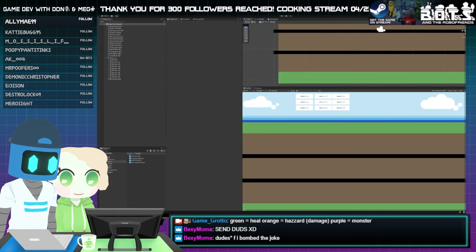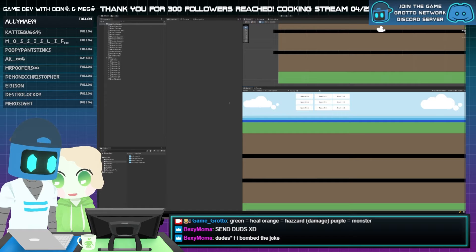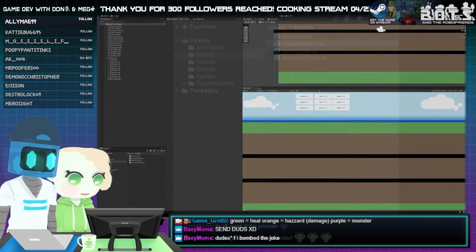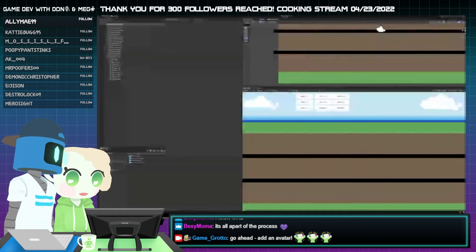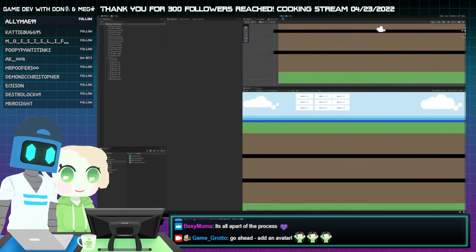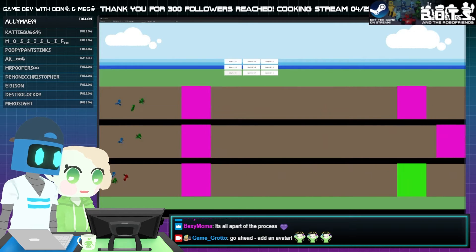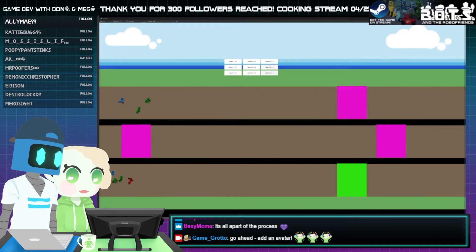You want to do one more round? We'll do one more. So we're going to reduce the heal, then increase the monsters. You guys ready? Save and maximize and play. First we have lane one green, lane two green, lane three green, lane one green, lane three blue, lane three red, lane two blue, lane one blue, lane three green, lane three blue, lane two blue.